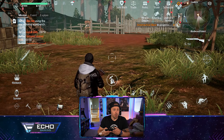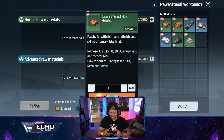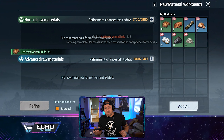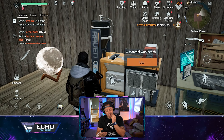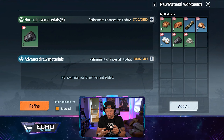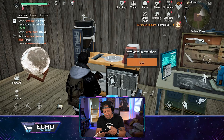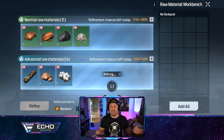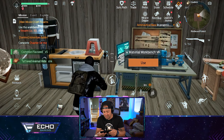Now I need to refine iron ore using the raw material workbench. Let's add it to the workbench and refine — that's not too hard. There's a lot of management that has to be done here, a lot of things you need to do just to survive. It's not like you're just running around killing zombies; you have to do a lot of other stuff too. Looks like we're successful and can move on.